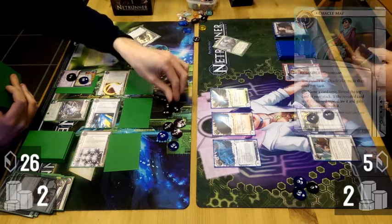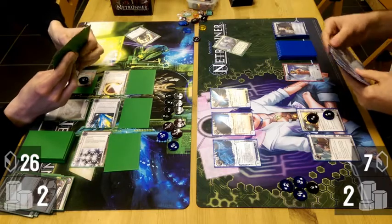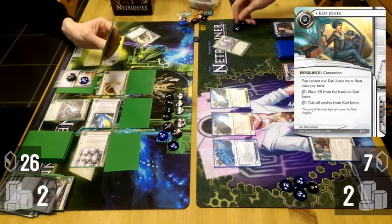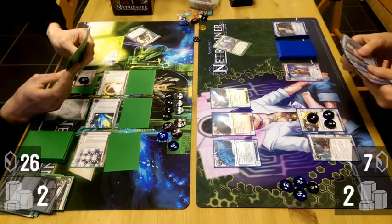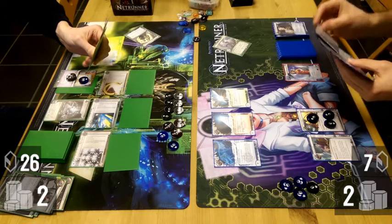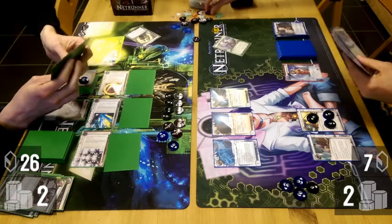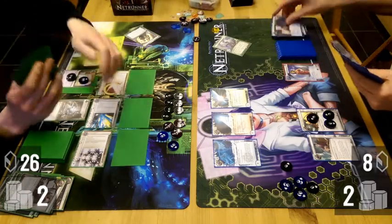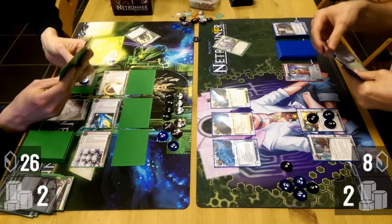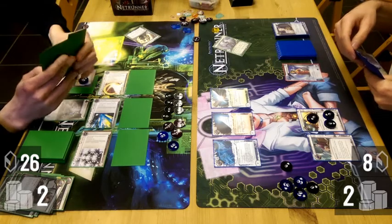James just has a bonkers economy turn. I'll get a Special Order, which is no good now. I draw my Levy — Levy is quite crucial in this deck. There's no Same Old Thing because it's not tutorable. So that one Levy, I kind of need to make it stick.